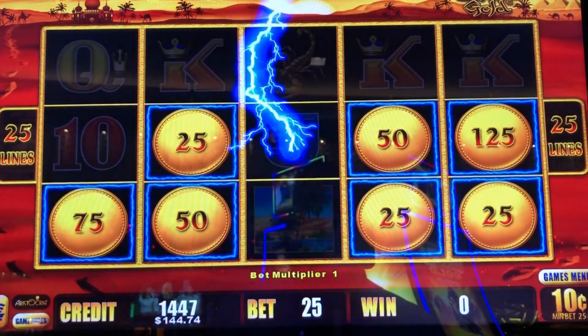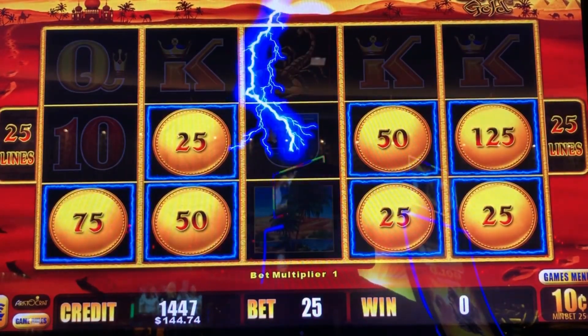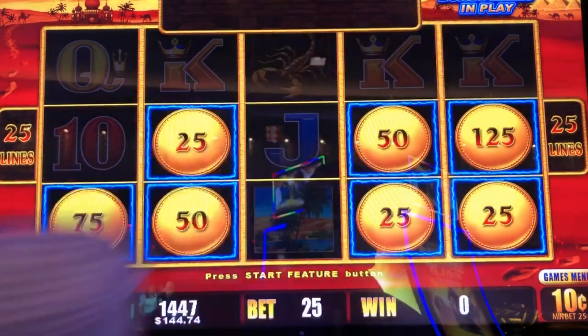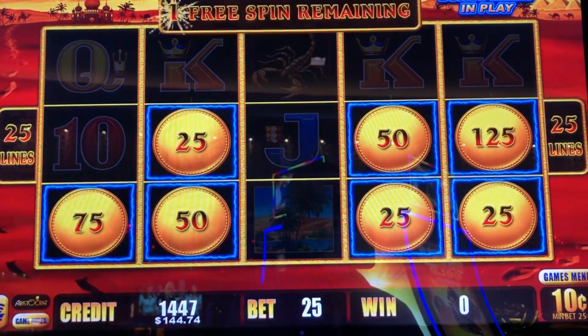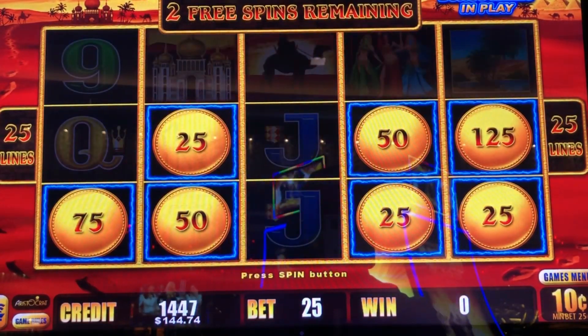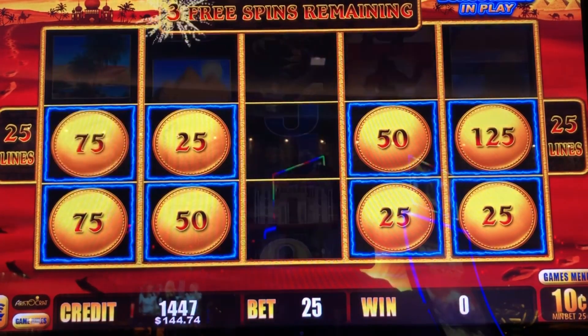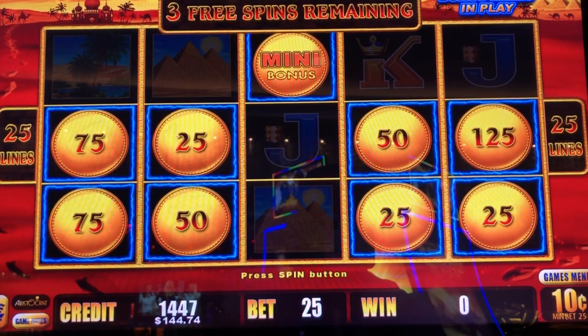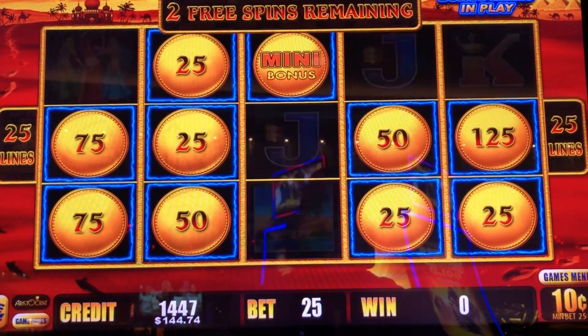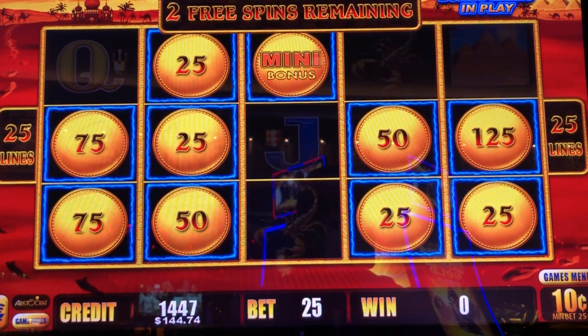And that's what the bonus looks like. Now let's see if we can turn it into something. Already on the board we've got $7.55, $12.50. Come on. And every time it lands a ball it will reset, like that. Oh, and we've got the mini for $100. Nice.